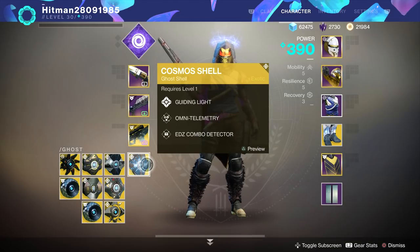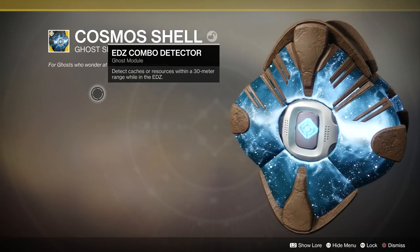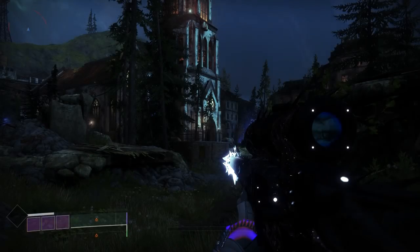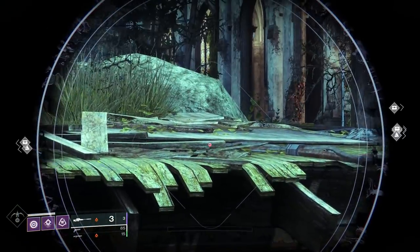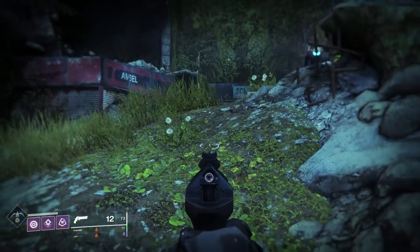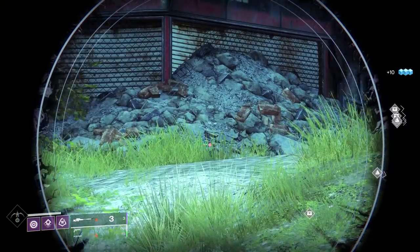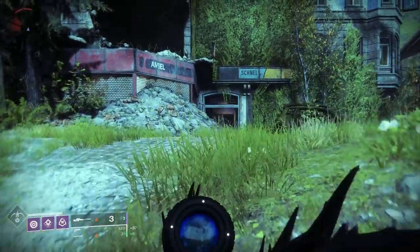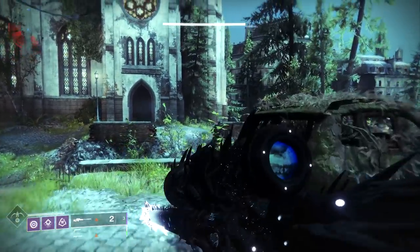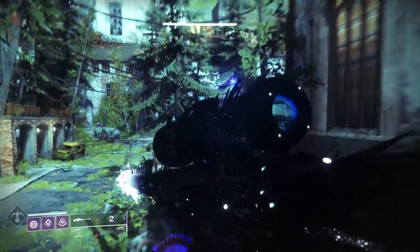An easy way to farm your planet materials: make sure you have a ghost equipped with caches and resources tracking. Also make sure you have a sniper in your secondary or heavy slot. The second you spawn in somewhere, pull out your sniper and you can see chests and materials at a distance — things you can't spot with a hand cannon or shotgun. Having a sniper makes it so much easier to go farm everything.